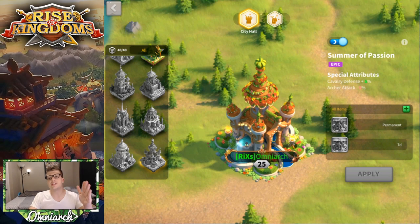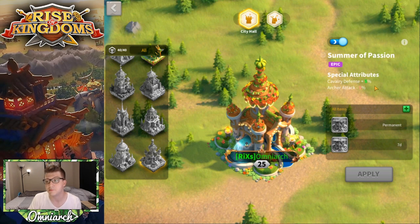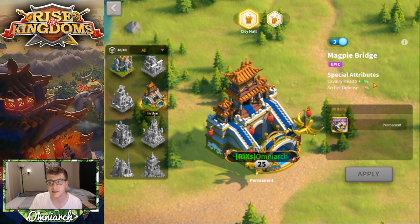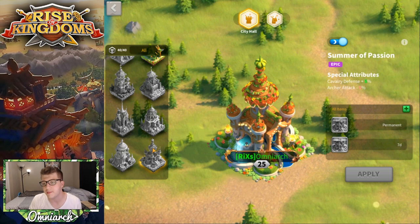Now, the Summer of Passion skin: if you do end up getting it, you get 5% cavalry defense and lose 5% archer attack. I think this is actually a pretty decent skin in terms of special attributes, especially for free-to-play players who are probably going to use cavalry — they're the fastest unit and have some of the better epic commanders in the epic tier. Cavalry defense statistically is better than archer attack, and generally in open field this is a pretty good attribute.